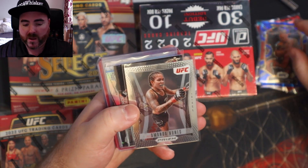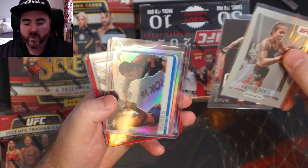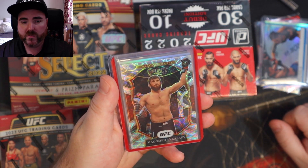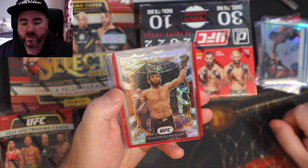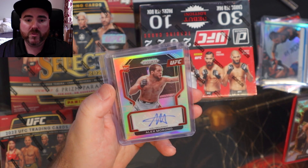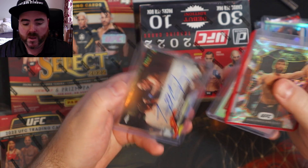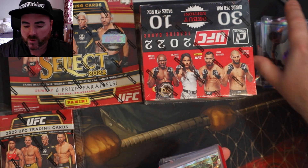The Amanda package — Red to 149, Chrome Refractor, all three. Magomed Scope Rookie Card from Select, and remember there's less printings in 2021. 2022 Alex Morono Silver Rookie Card Autograph. And just because everybody likes El Kikui — El Kikui Autograph.